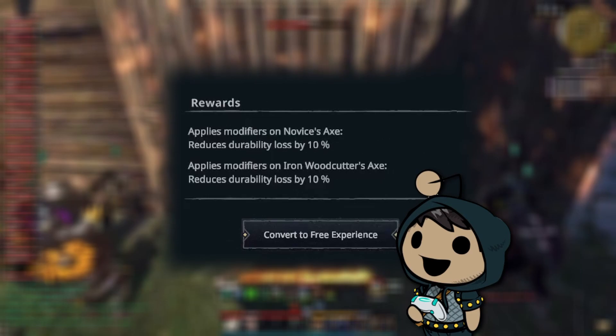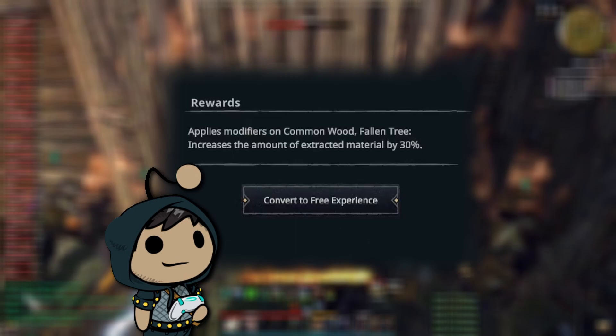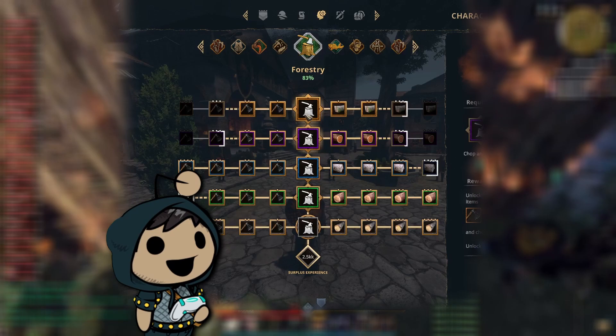From the character development screen, click on the forestry tab. This will show your progression as a lumberjack. Unlocking axe mastery nodes on the left decreases durability loss and increases chopping attribute. Unlocking wood mastery nodes on the right decreases extracted materials and decreases chopping time.